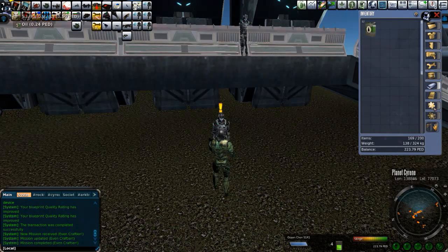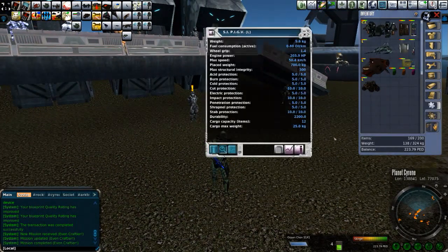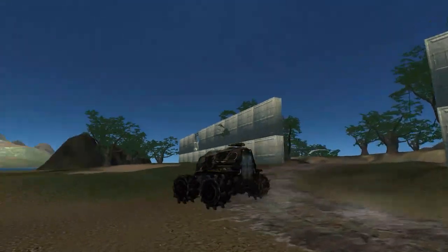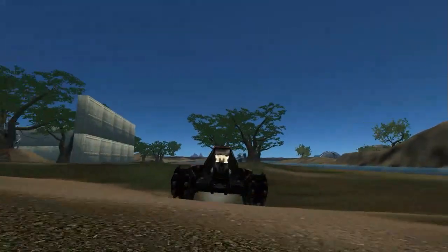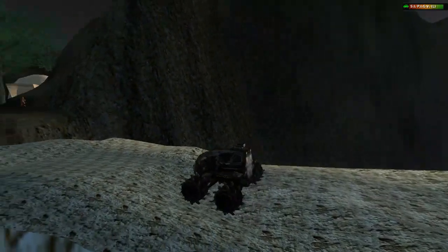Let's take a look at the vehicle. It's going to take a second to render. There we go — the S.I. Pig V. Get away from Ferguson. There you have it. Driving around, this isn't too bad at all. It doesn't go super fast, but it cruises over land pretty well with those super spiky tires. I like it. That's the S.I. Pig V on Cyrene — 13 PED. Thanks for watching.